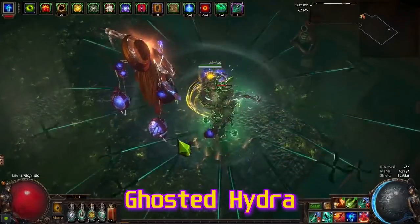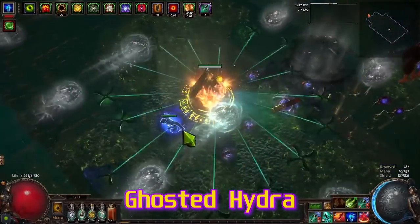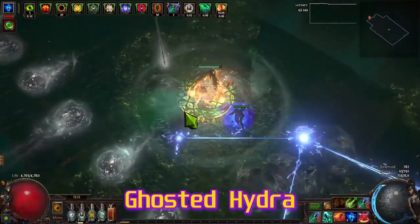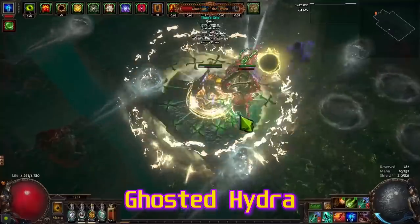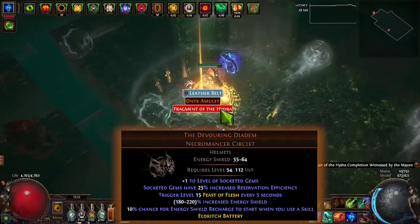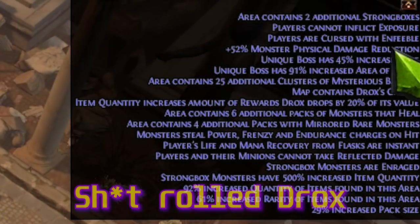If you stop and cast for a long time you might eventually lose your energy shield, but normally you're just whirling blades through the map — bam bam bam — so you sustain it. Even while face-tanking Minotaur or Drox you don't actually run out of energy shield. This helmet plus that mastery means you don't need to worry about mana at all.